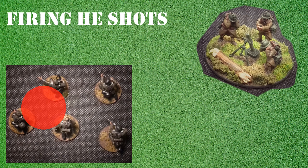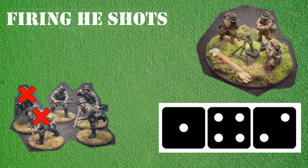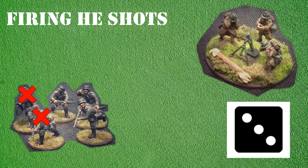However, as the medium mortar has a penetration value of plus 2, this means that a roll of a 2 or more will cause a casualty. With a roll of a 1, 2 and a 4, this means that two models are removed as casualties. Rather than just causing one pin, the shot causes the section to incur D3 pins. Using a D6 as a D3, a roll of a 3 sees the section incur two pins.